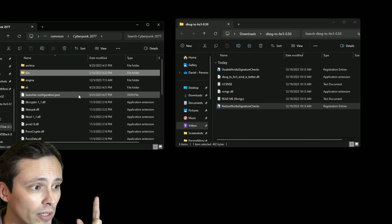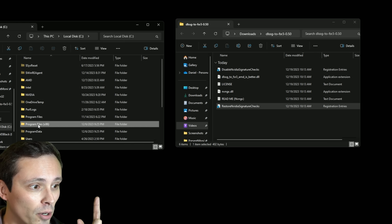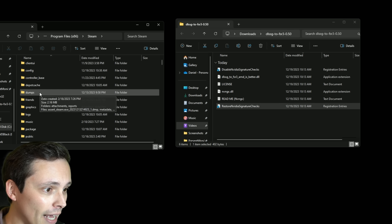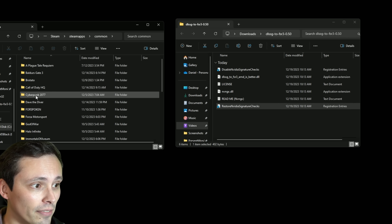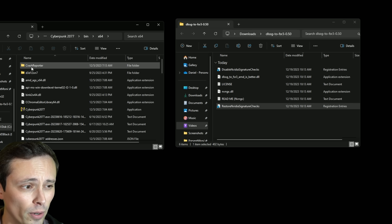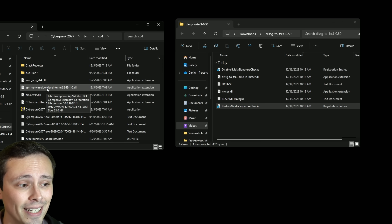So what you need to do if you're going to do this in Cyberpunk — which is what I'll be showing — is navigate to the correct folder in the game. If you're installed on Steam, go to Program Files x86, scroll down to Steam, then SteamApps, then Common. Under Common, find Cyberpunk 2077, then open the bin folder and go to x64. If you're installing Cyberpunk in a different way, you'll have a different folder path, but you're looking for bin and then the x64 folder.